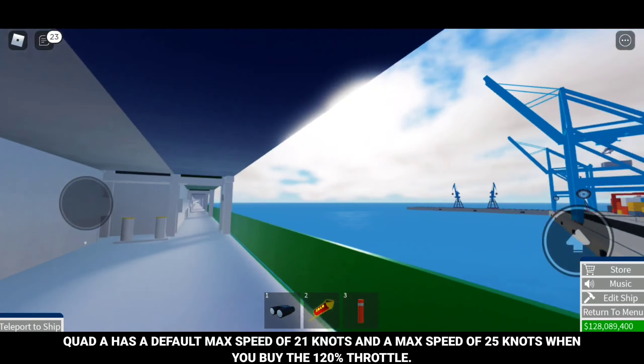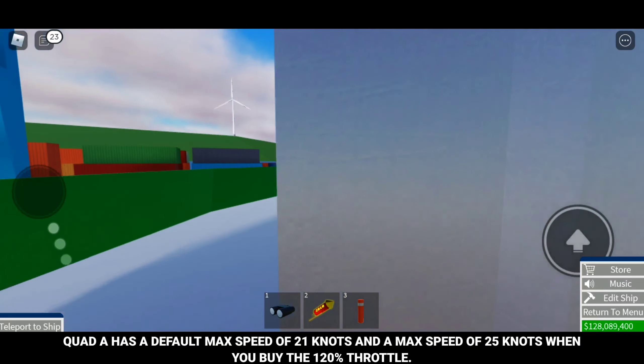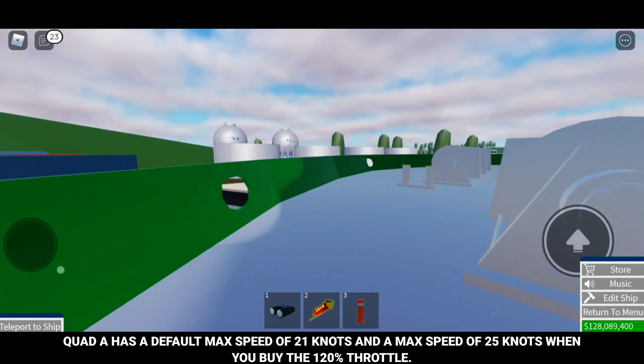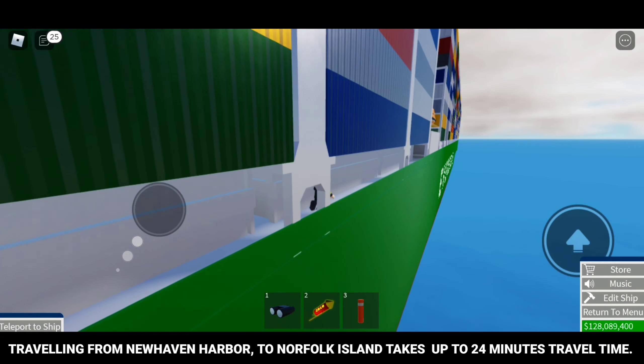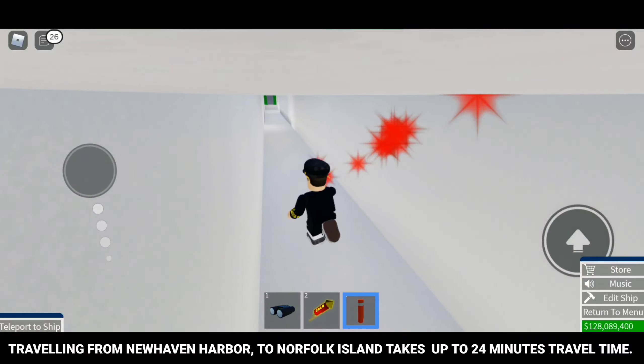Quad A has a default max speed of 21 knots, and a max speed of 25 knots when you buy the 120% throttle. Traveling from New Haven Harbor to Norfolk Island takes up to 24 minutes travel time.